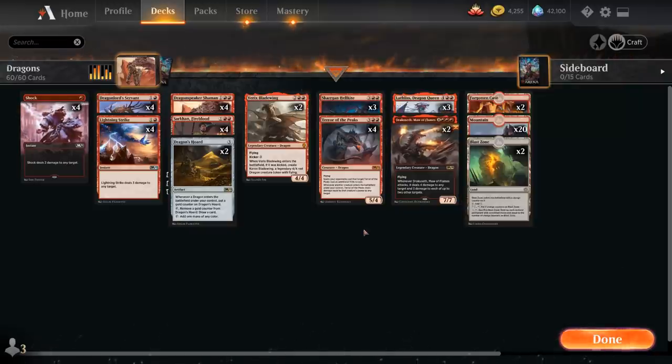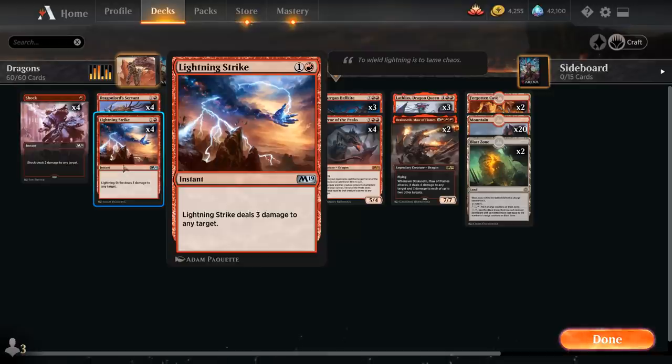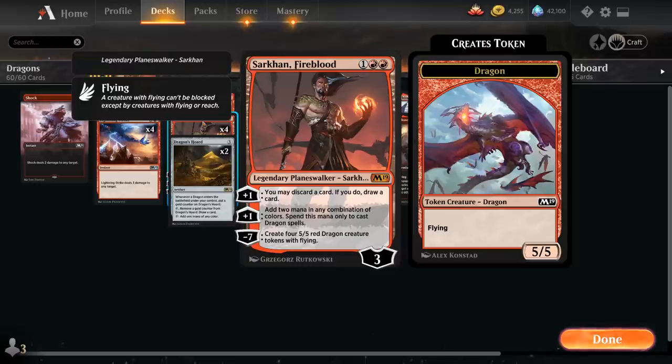Taking a look at the rest of the deck, we've got some cheap burn spells with 4 copies of Shock and 4 copies of Lightning Strike. If you want to be a bit more thematic, you could replace Lightning Strike with Scorching Dragonfire, although that one can't target players so we can't burn out our opponent with it. Then we've got the full playset of Sarkhan Fireblood. We can use the first +1 ability to discard a card and draw a card; the second +1 adds 2 mana in any combination of colors to cast Dragon spells. The ultimate, minus 7, makes four 5/5 red Dragon creature tokens with flying. If we can pull that off with Terror of the Peaks in play, we win the game on the spot.